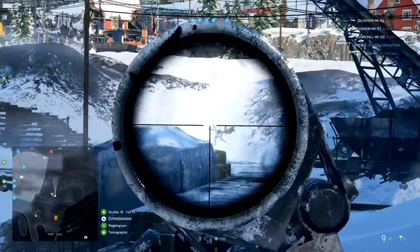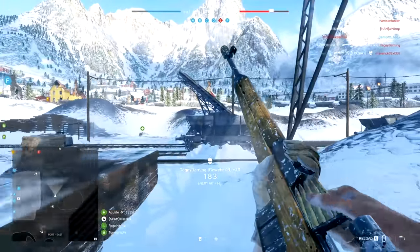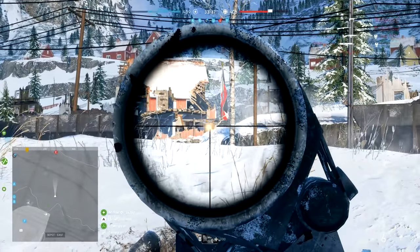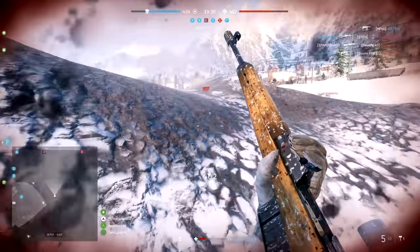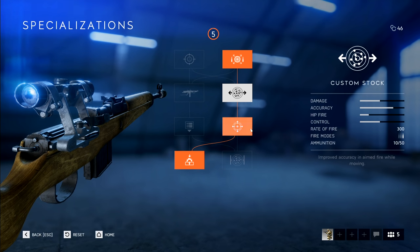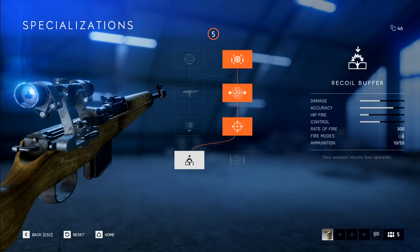Moving on, the second assault weapon is the Gewehr 43. This is a very well-rounded medium to long range semi-auto rifle. It's got a 300 round per minute rate of fire, a three shot kill at its ideal engagement range which can be lessened to a two shot kill if you mix a headshot in there, and it's got 10 rounds before you need to reload. It has the option for a detachable magazine for 11 rounds and a faster reload, but I wouldn't recommend going down that side of the progression tree. Going down the right side gives you high velocity bullets, custom stock, and lightened stock allowing you to aim down sight and side strafe quicker and more accurately — more important than a faster reload.